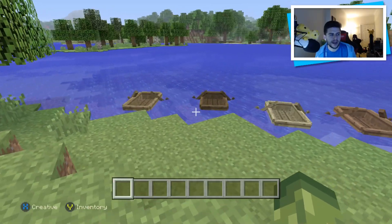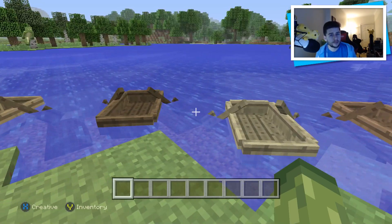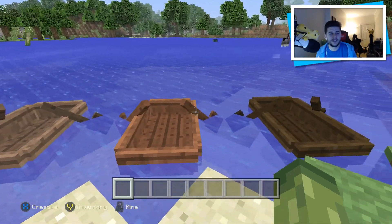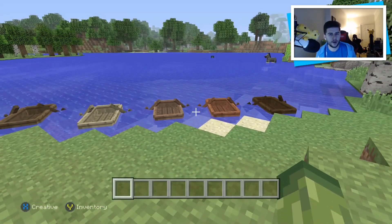As you guys can see here, we now have different colored boats representing different colored wood. So we can have oak, spruce, birch, jungle, acacia, and even dark oak.